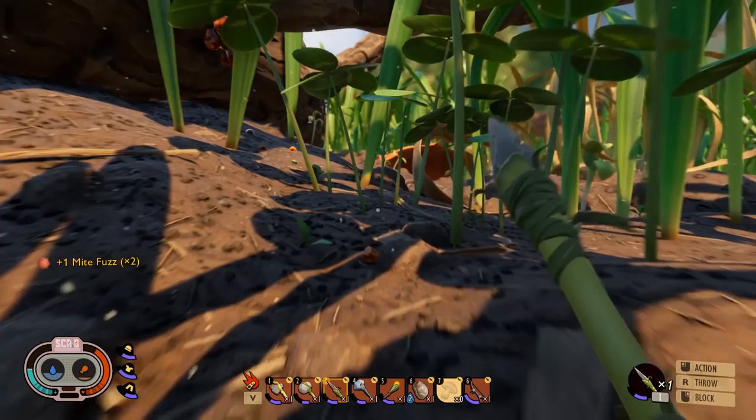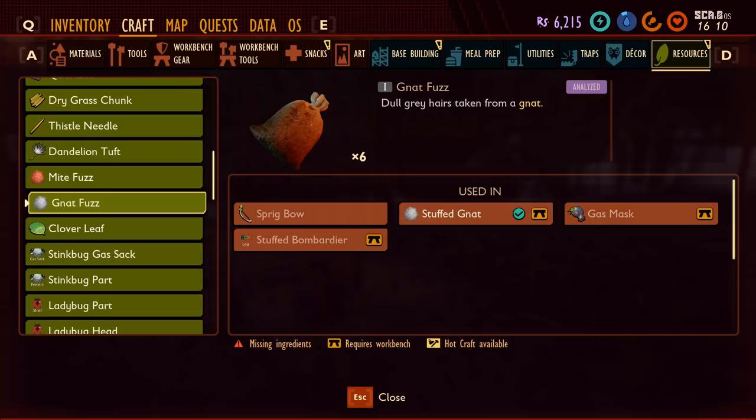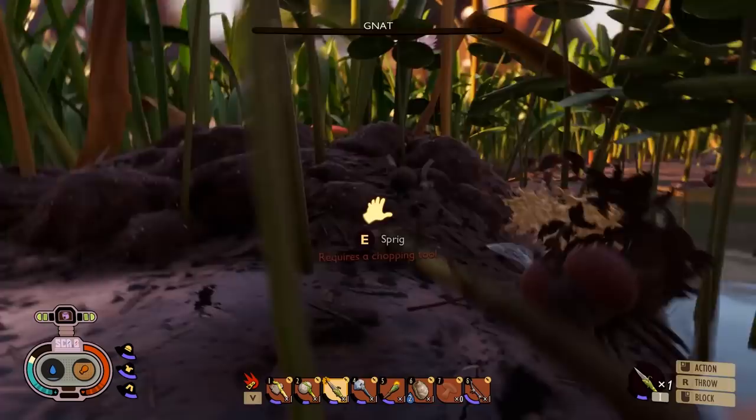You get gnat fuzz from killing little flies. The gnats normally fly around stagnant water. If you're near them they'll come up to you and start pestering you, so just get your weapon out and kill them. When you pick up the body you'll get the gnat fuzz.